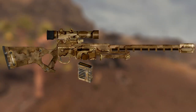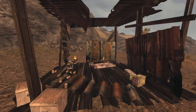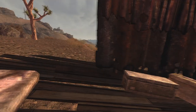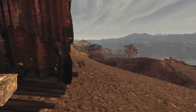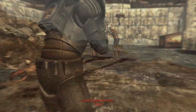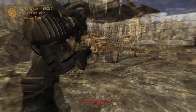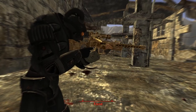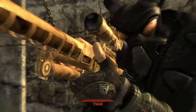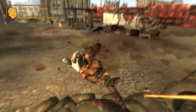Next is the Gobi Campaign Scout Rifle. This is a unique version of a sniper rifle and can be found at Sniper's Nest. Head to the location and it can be found inside a very hard locked gun case which requires 100 in Lockpicking to open. The weapon has a slight damage increase from 45 to 48, a crit damage increase from 45 to 80, degrades slower than a normal sniper rifle, and has a lower weapon weight from 8 to 4.5.